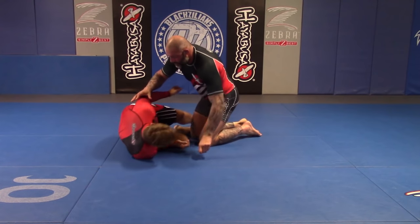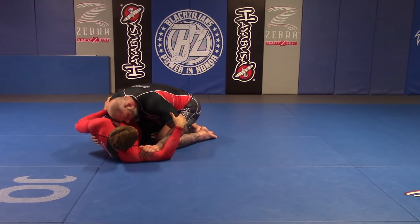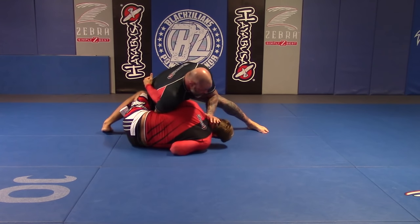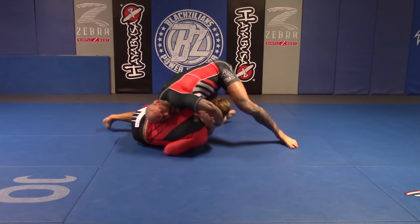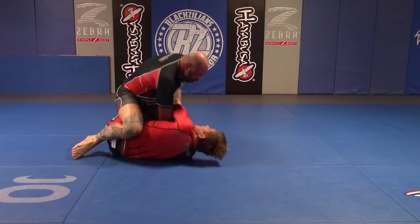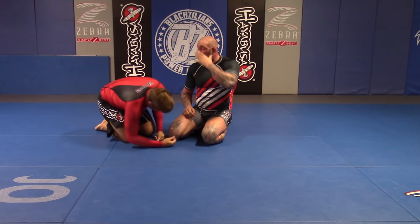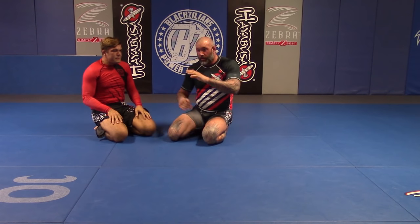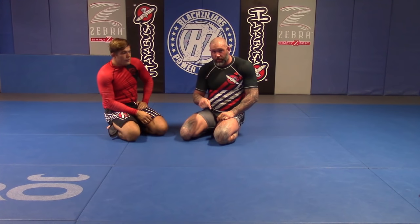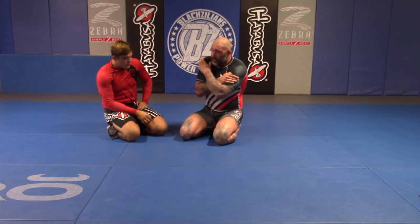I'm in half guard, even if I have the underhook. He cages on me. He pummels. Whizz it down. Lock. Slide. And I have my catch. If that fails, highlight — and now I have position. Once again: countering the underhook getup, whizzing him down, putting him on a low shoulder, slide by, grab his head, and tilt.